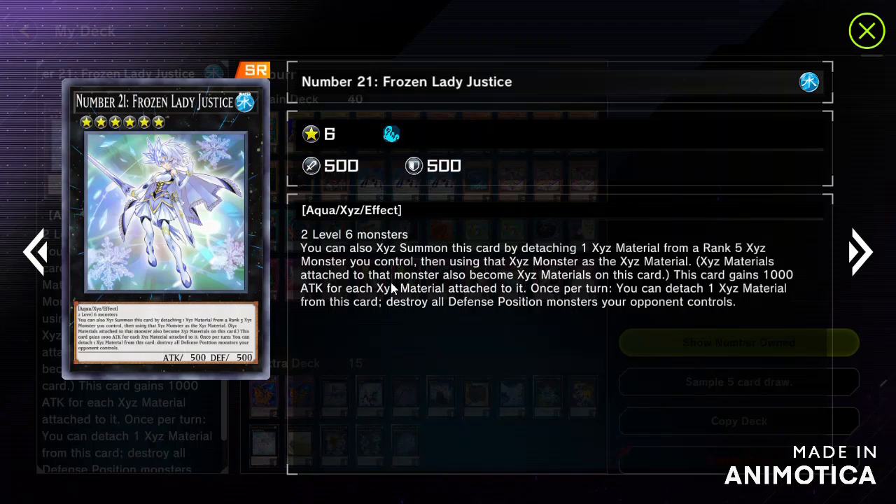Attaching extra XYZ material to Number 21 is going to increase its attack points. We can provide extra XYZ material to increase the attack points by 1000 per material attached, since the base inspection value is 1000 per material.